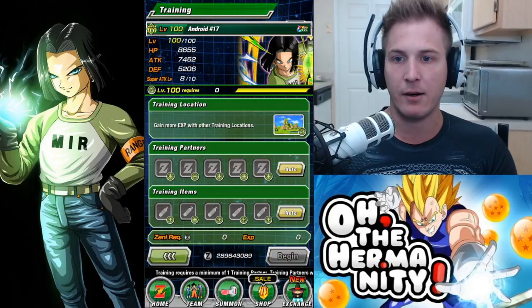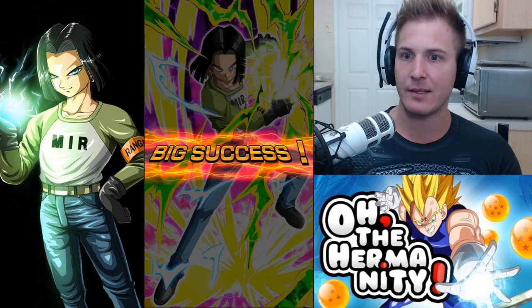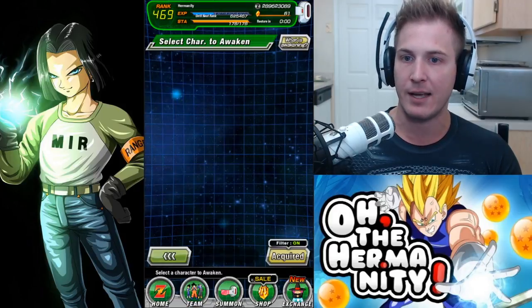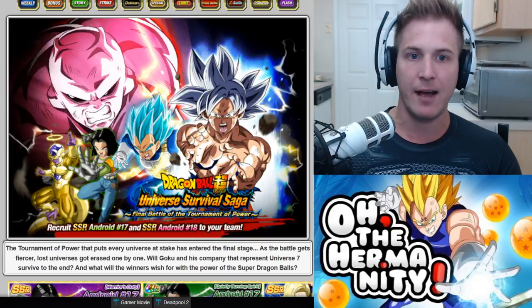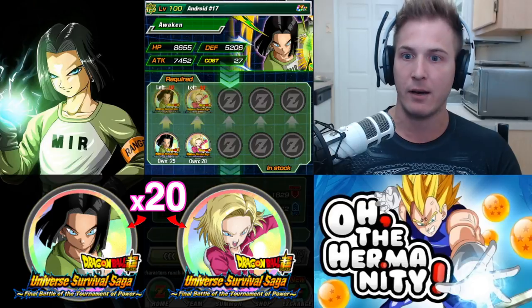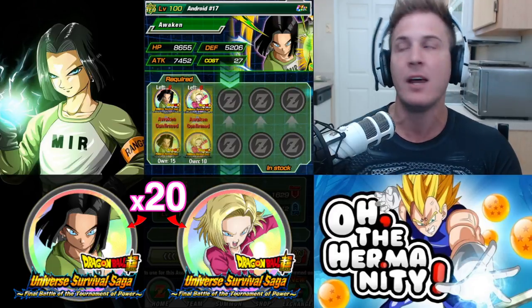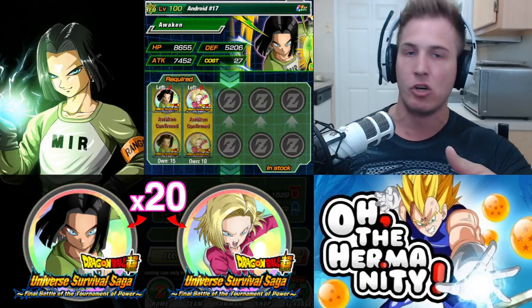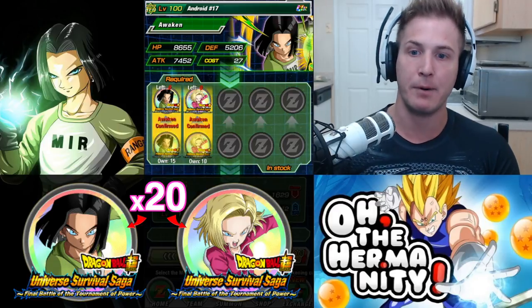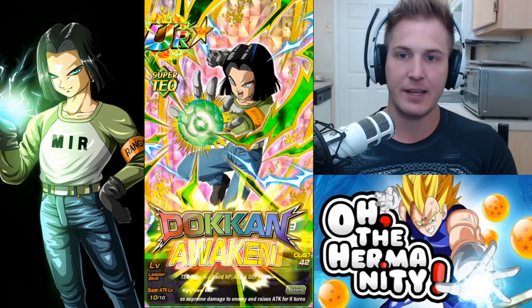After awakening from SSR to UR, go back to Training, click on the Tech Android 17, and boost his super attack — max him out at 10. Now that his super attack is at 10, we're going to TUR this unit. To TUR him, you collect metals from this event. Check the info section to see which stage you need. You'll have to collect 20 of each metal — it says 10 because his sister Android 18 uses 10 of the same metals. Even if you don't have Android 18, grind out 20, because when the event disappears you'll regret not having them. It only takes 10 per unit. Let's Dokkan Awaken — and there you have it!